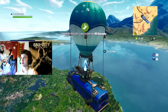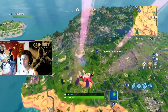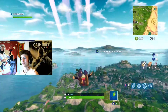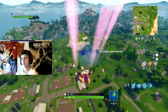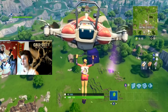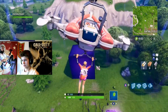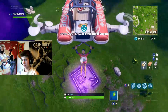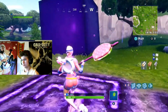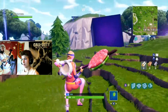We're gonna land on the cube! I play on console, so Builder Pro is a little bit more difficult for me because I have to push all these buttons. What is that? I've never seen that before. What happens if I land on it? Why am I getting shield? Oh my god, that's epic!